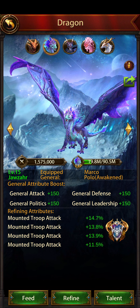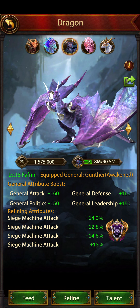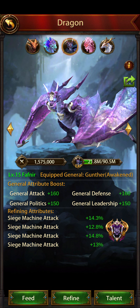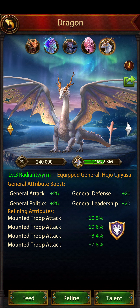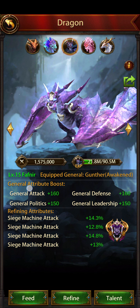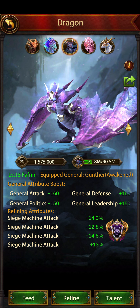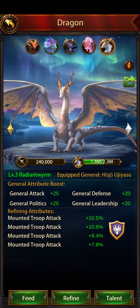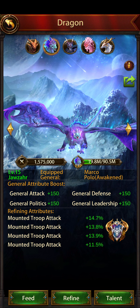I'm going to put Javzar on my siege general. If you don't have Javzar and you're using Fafnir for your Cav general but also trying to build a siege general on the side, that is also something you can do - you can put Radiant on your Cav and switch Fafnir to your siege general.